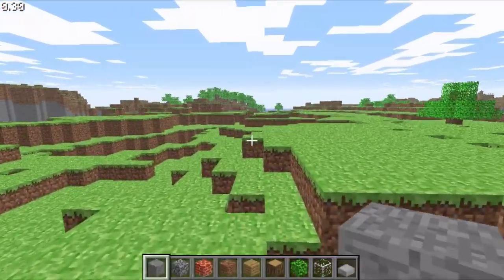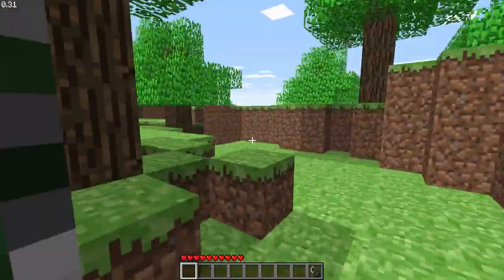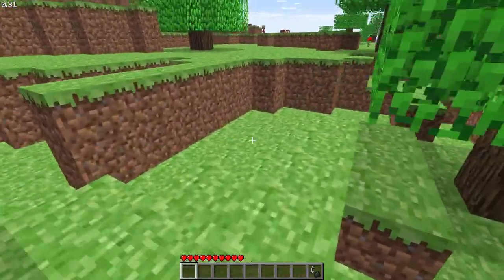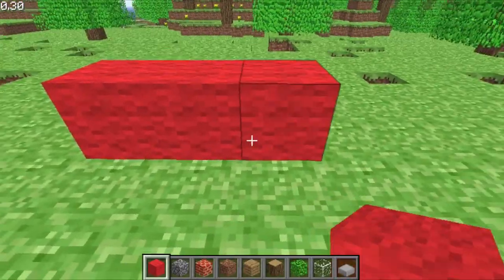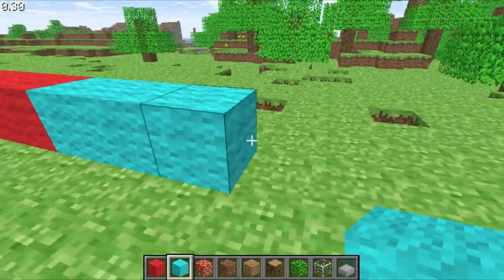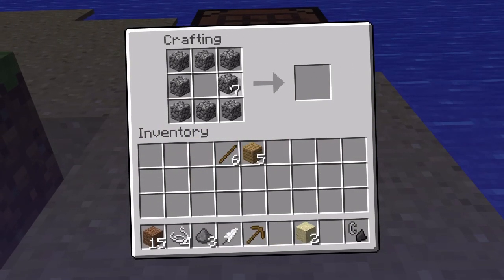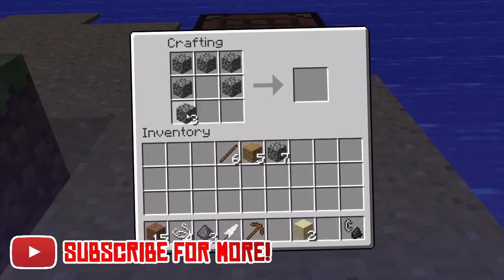Between the very last version of Minecraft Classic 0.30 and the first iteration of InDev 0.31 that I have, a lot was added into Minecraft. Previously, you would hit B to open up an inventory of blocks that you could freely build with. But on January 29th, 2010, Minecraft introduced its most significant feature ever, which is crafting — which makes sense because it's in the title of the game.